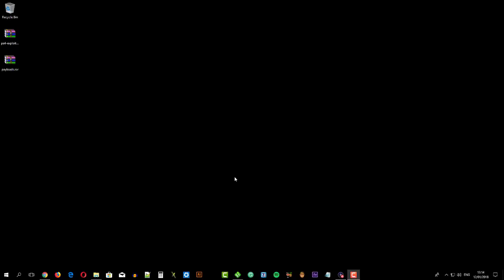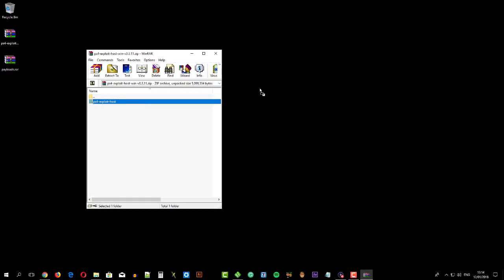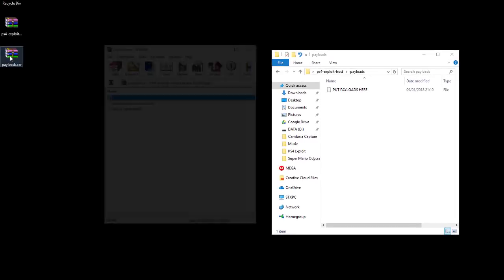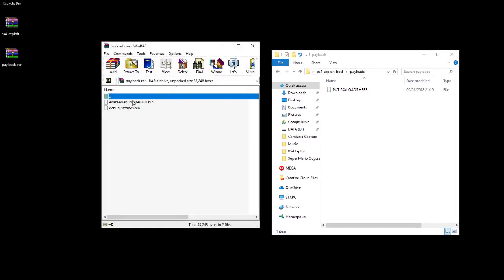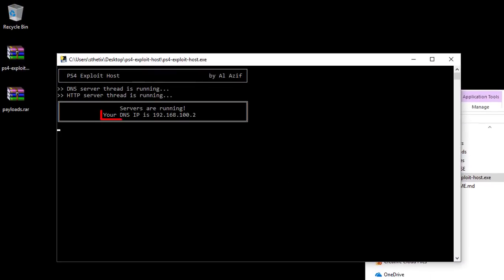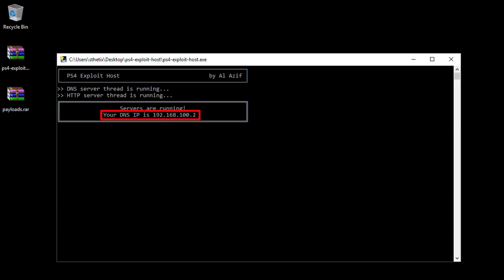Place the downloaded files anywhere on your computer, then extract the PS4 exploit host package. Navigate to the extracted package and enter the payloads folder, then extract the content of the payloads package to the payloads folder. Double-click the PS4 exploit host app. Make a note of the IP address shown — you must input this IP address as your console's primary DNS server.